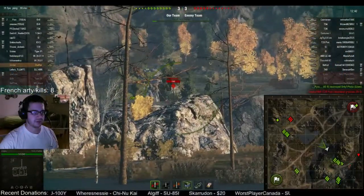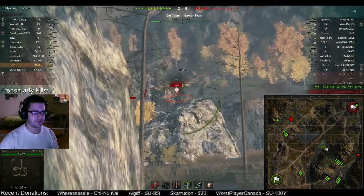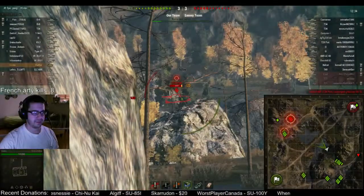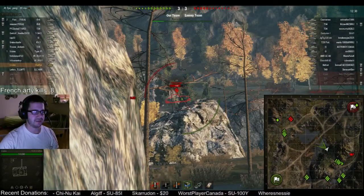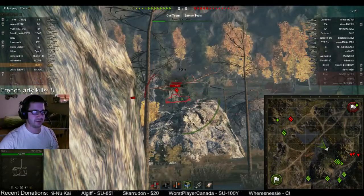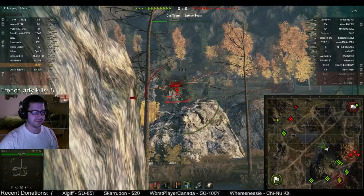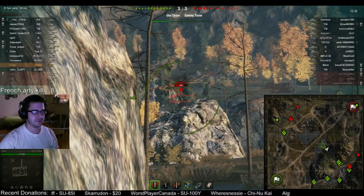We can get some shots on these guys. Penetration — enemy armor is damaged. On the side armor we can always get some good shots. It's going to be really low alpha, obviously, but if you put enough little holes into something, they're going to feel it. Hit a gas tank or something — that's always awesome.